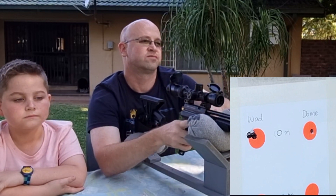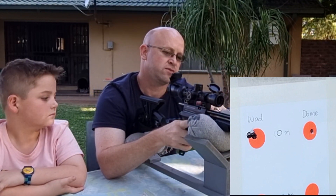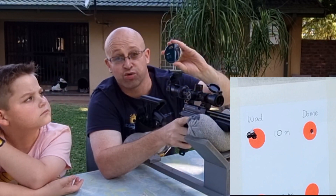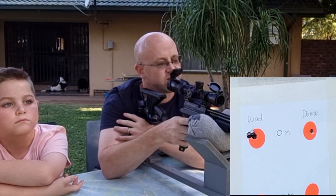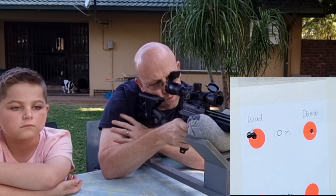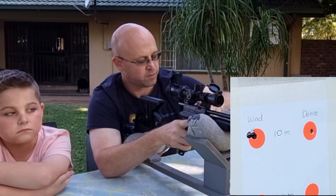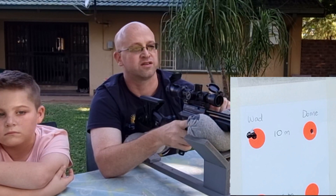Alright, so that looks like they're all touching. Now let's move across to the domes. This is a fairly cheap dome pellet — I think these are a bit better quality than the wadcutters, so let's see how it goes. And just remember, we're not looking at the proximity to the zero but rather looking at the groups.